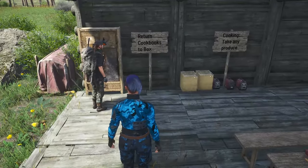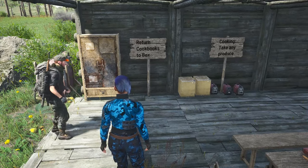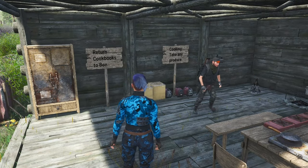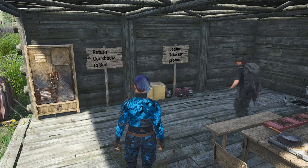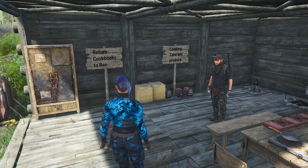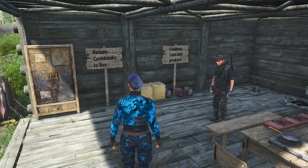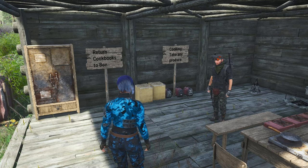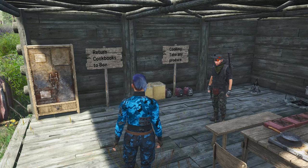One thing you'll notice is this sign: 'Return cookbooks to the box.' I've started storing cookbooks in there. What people are doing is taking one of the generators, taking it to that homestead area, taking a cookbook, cooking what they need, and then returning it. The community has been just fantastic for returning stuff and donating stuff. I'd encourage anyone to come and use the resources, return anything you're not using, and add a bit more — leave things better than you found them.